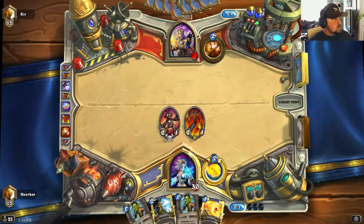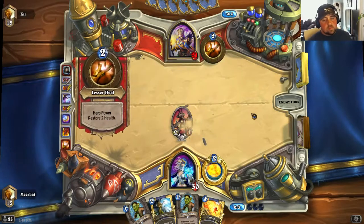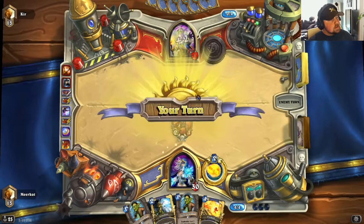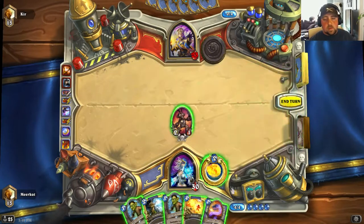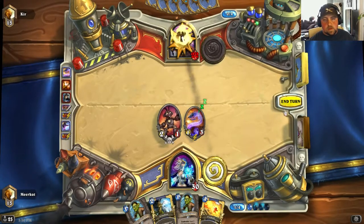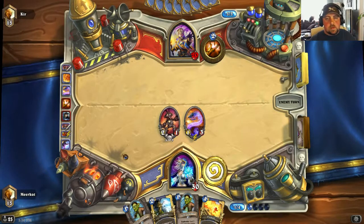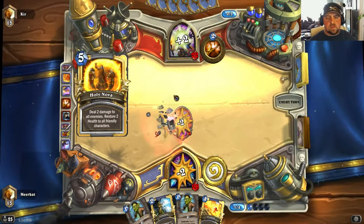Looks like he's going to be getting rid of my Flamewalker — breaks my heart, but that's okay. I'm going to go ahead and drop down a Mana Wyrm. Next turn he could drop down a Holy Nova, so I'm going to hold on to my Leper Gnomes for now. My game seems to be running pretty smooth. And there goes the Holy Nova, as predicted — not the end of the world.